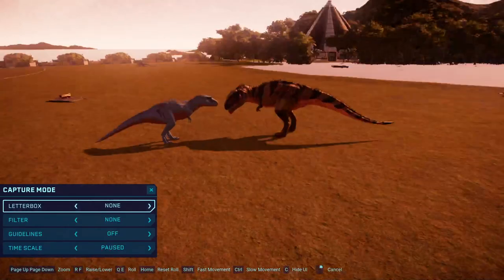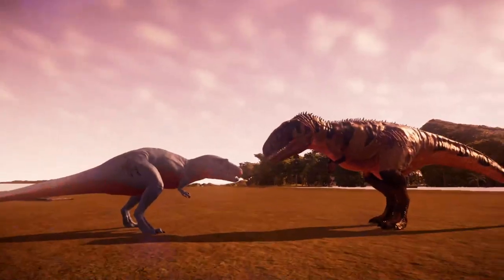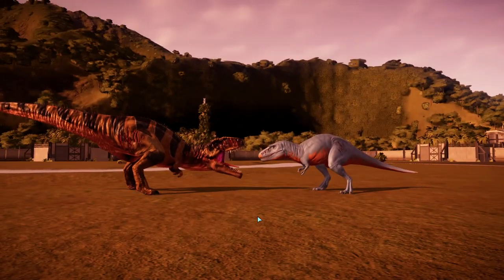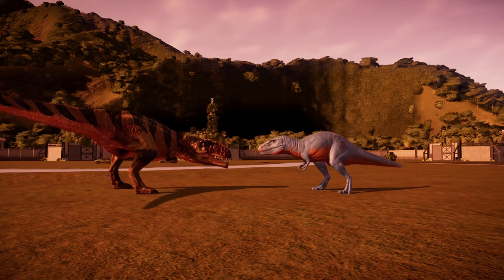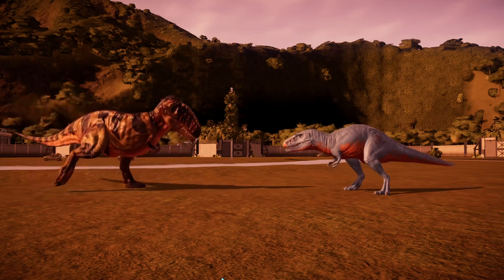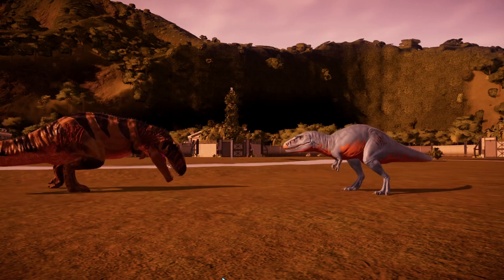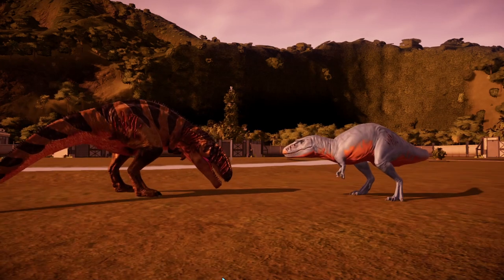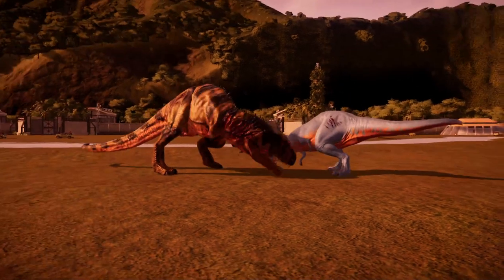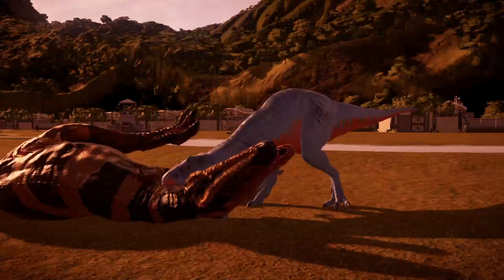Here we go — I think these two are going to finish each other off. It's a fight between Gorgosaurus and Mapusaurus. I'll go to this side so we can see them. I wonder which one's going to finish the other off. Oh, Gorgosaurus gets the first hit! But Mapusaurus is not beaten yet. Oh my god, Gorgosaurus got off another hit — Mapusaurus is dead! Wow, the Gorgosaurus — mighty impressive there.